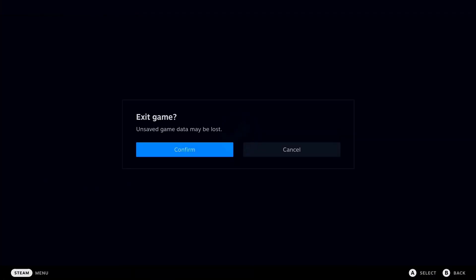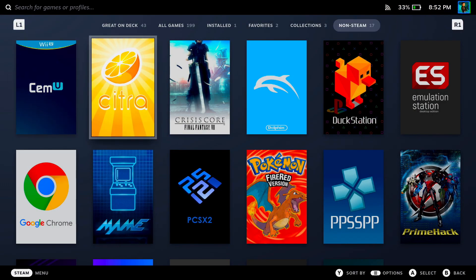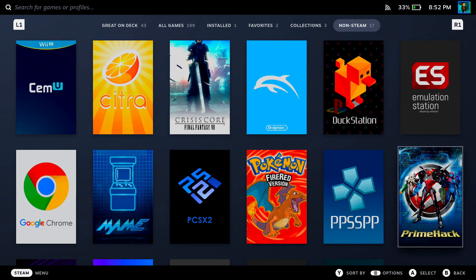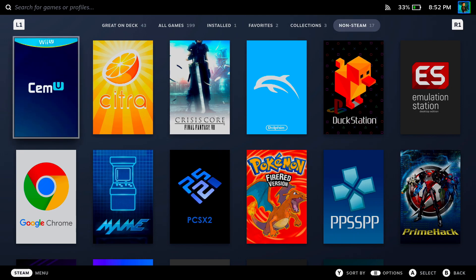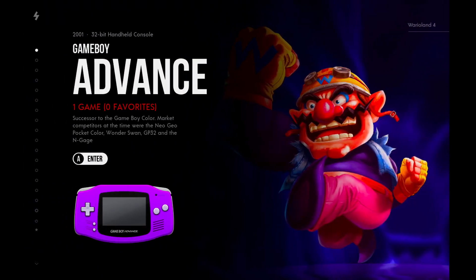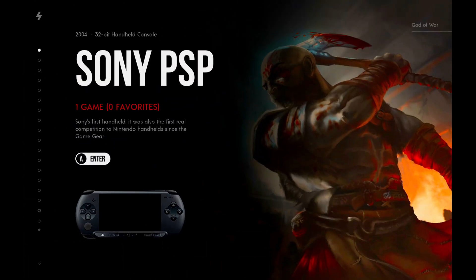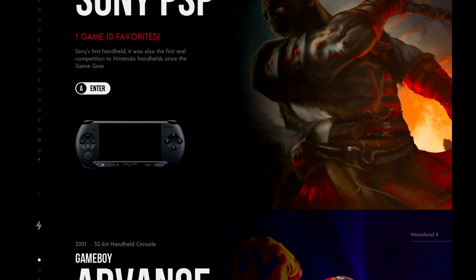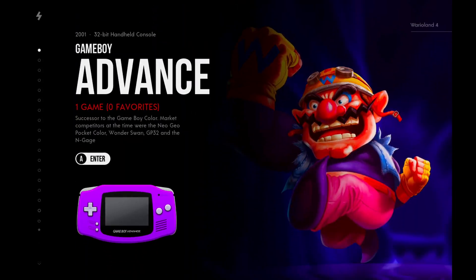You can also boot up EmulationStation or RetroArch. I like EmulationStation because it makes everything look really clean — like a complete hub showing all your games. It looks really cool, and it's all up to your personal preference if you want a different type of interface.